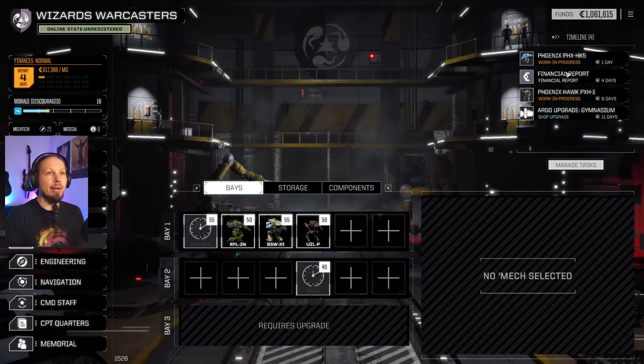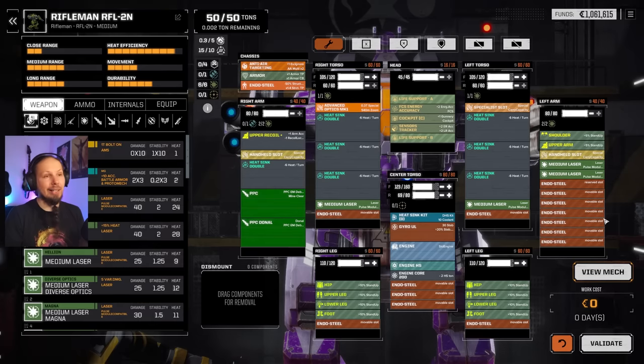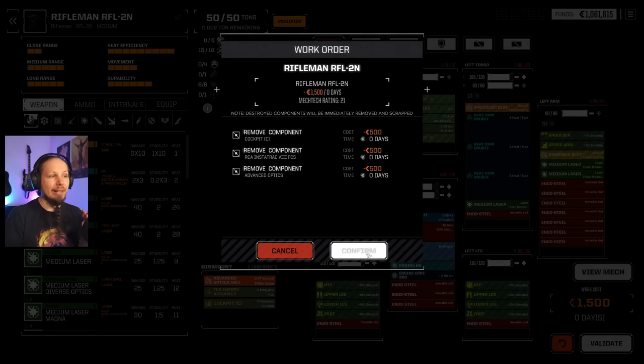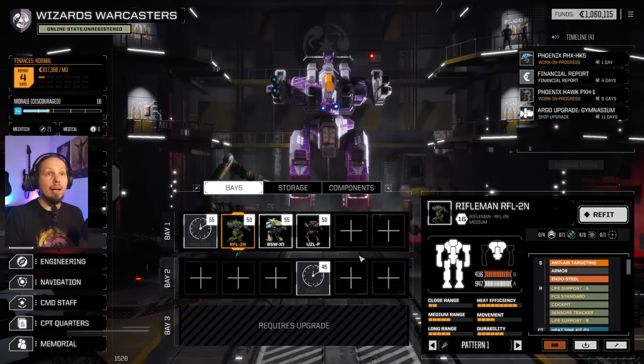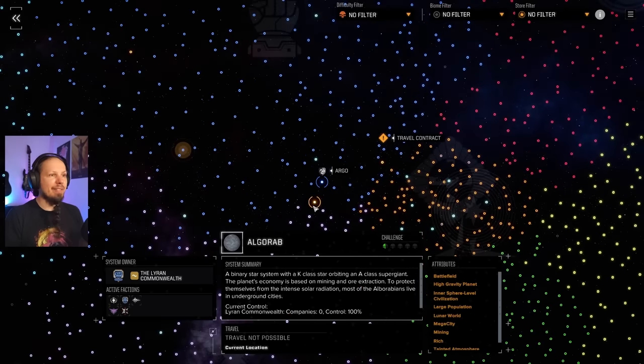The other thing we want to do is make the best version of the Phoenix Hawk possible. For that I have to cannibalize a little bit of my other mechs. We're gonna take the Advanced Optics out. We need the Energy Accuracy. And maybe even the Clan Cockpit for even more gunnery — our goal is to hit as hard and as often as possible. We'll put it into the mech later. Let's navigate to Solaris 7.